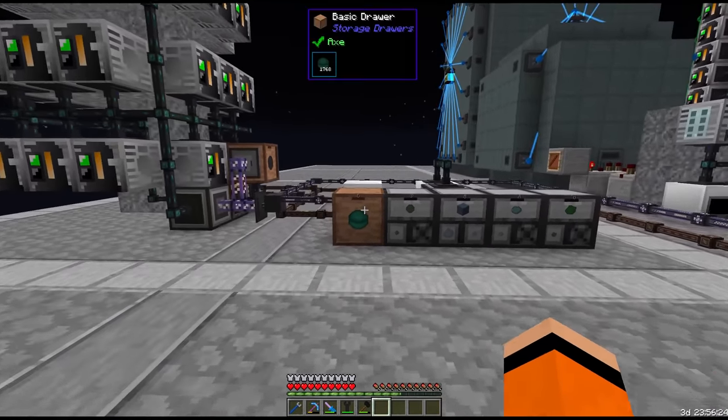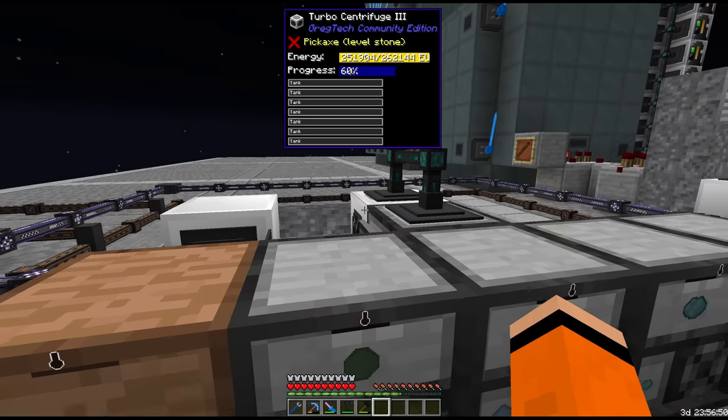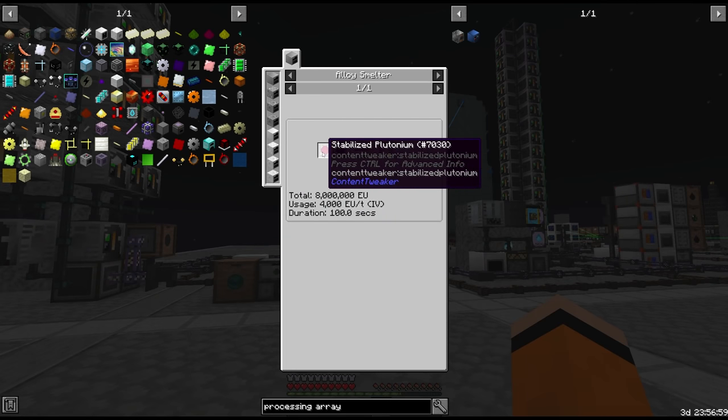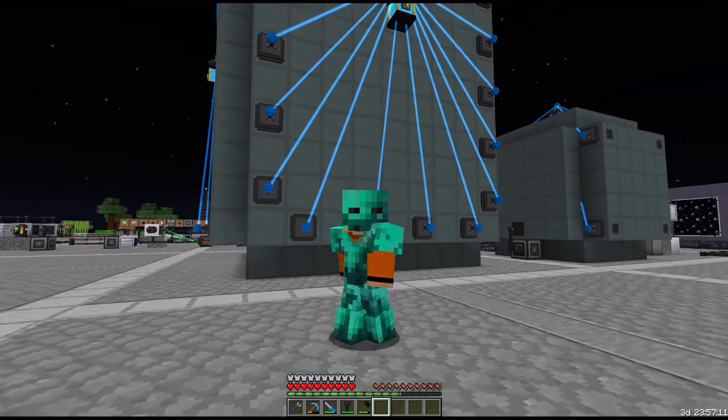When the TBUs run through the reactor we get depleted TBU. We can then centrifuge those for some other nuclear fuels, run those through a reactor, and eventually we make our way up to curium and plutonium. But this new reactor we have is not capable of processing some of those higher tier materials.